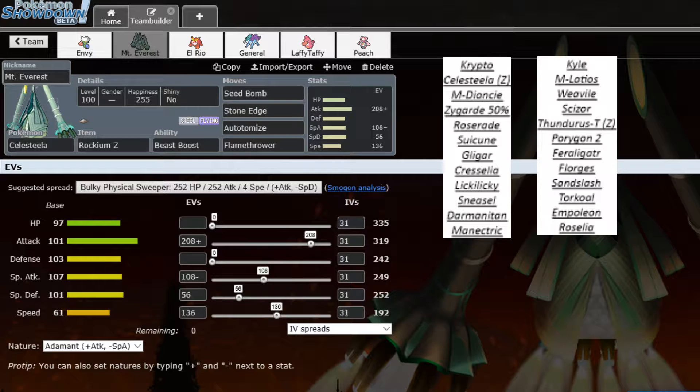After an Autonomize, I believe we outspeed max speed Thundurus or max speed Weavile — one of those two. We're running enough special attack to knock out Scizor if it's offensive. The plan is to pack the Z Stone Edge to ensure we get a kill on Thundurus after an Autonomize is up. That thing is a threat. Running Adamant Nature — should hit pretty hard.